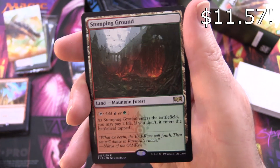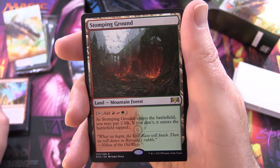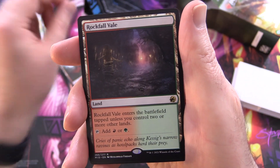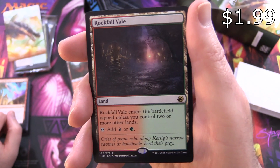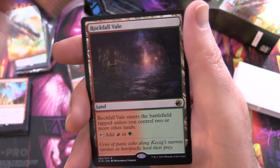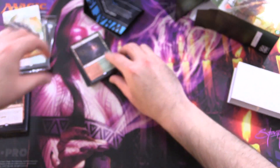Stomping Ground - we've got Shocklands here! Tap for red or green; as it enters the battlefield you may pay two life, if you don't it enters tapped. Just one - that's a bit miserly. Rootbound Crag - enters the battlefield tapped unless you control two or more other lands, tap for red or green. Complete playset of those.